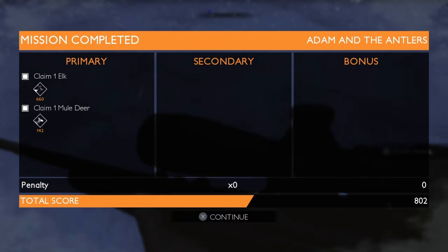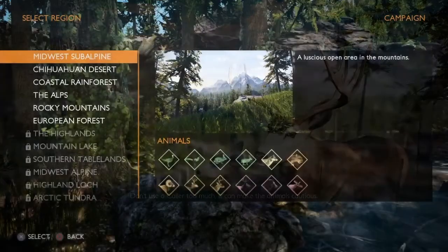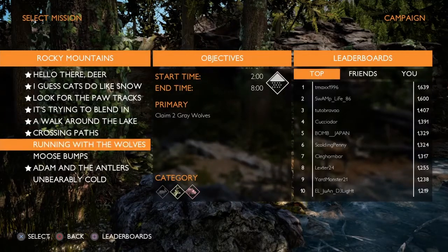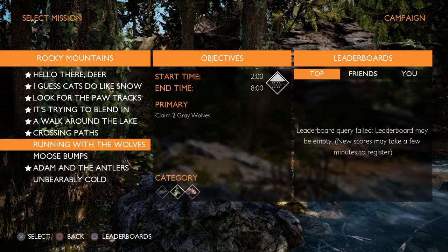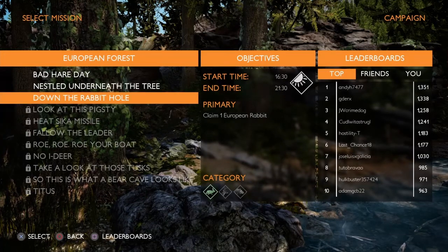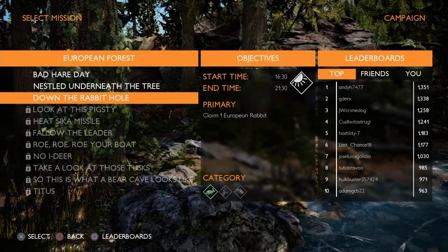Wanted a buck but we settled for a doe because I was finding everything but mule deer out there. No bonus or secondary in this one. We opened up a six power scope — that's kind of cool. So there you go guys, that's the Rocky Mountains done. I'm going to go ahead and get these wolves and the moose cleaned up, get the two grizzly bears out of the way, and then we can start the European Forest. Hope you guys liked the video — if you did, don't forget to hit that like button, please subscribe, and leave some comments down below. Thanks for watching!